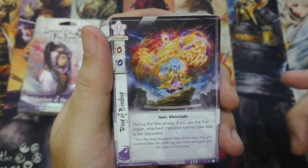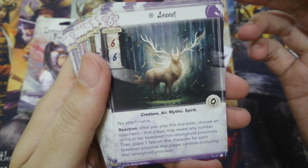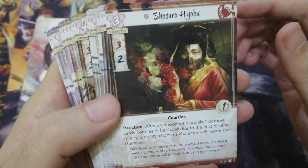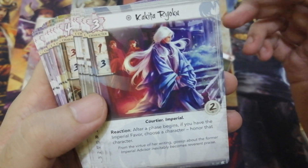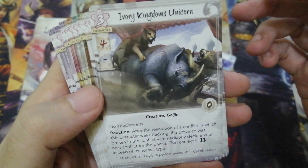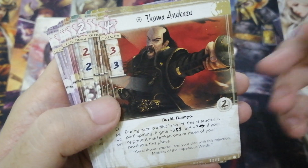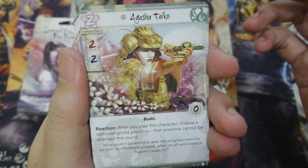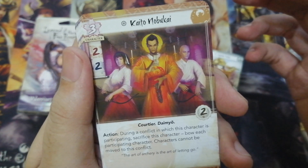Ring of Binding is your reprieve if you go first. Warriors of the Wind helps fuel your movement tricks. We have Aranat — it's a high-costed character with an ability that will give your opponent a hard choice. Shosuro Hyobu is a Scorpion courtier that adds dishonor fuel. Kakita Ryoku is a great Crane courtier to have on your side when you have the Imperial favor. Ivory Kingdom's Unicorn is not exactly a unicorn but plays like a unicorn. Ikoma Anakazu allows you to retaliate when your opponent breaks one of your provinces. Agasha Taiko helps protect your important province when you're at a disadvantage. Kaito Nobukay counters wide boards and clans that play on movement — like the Unicorn.